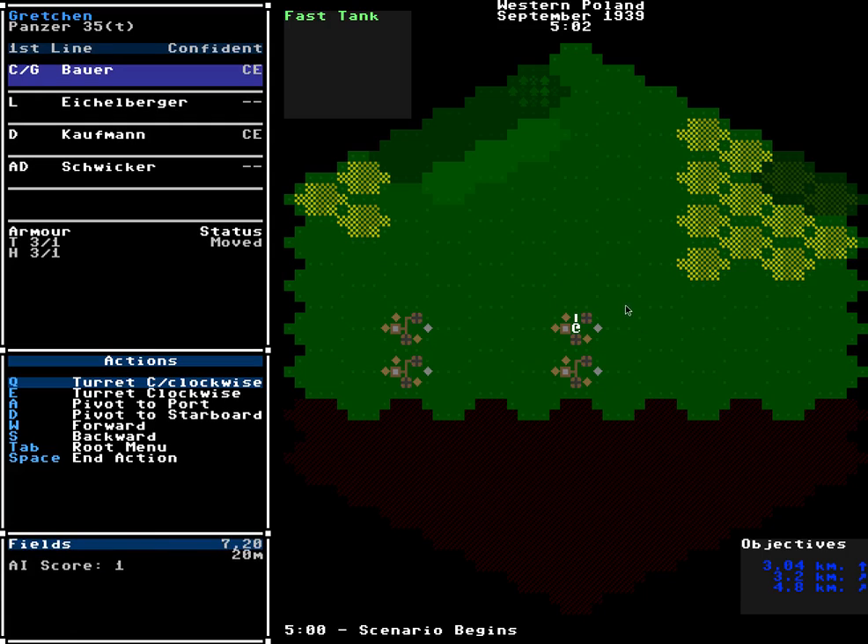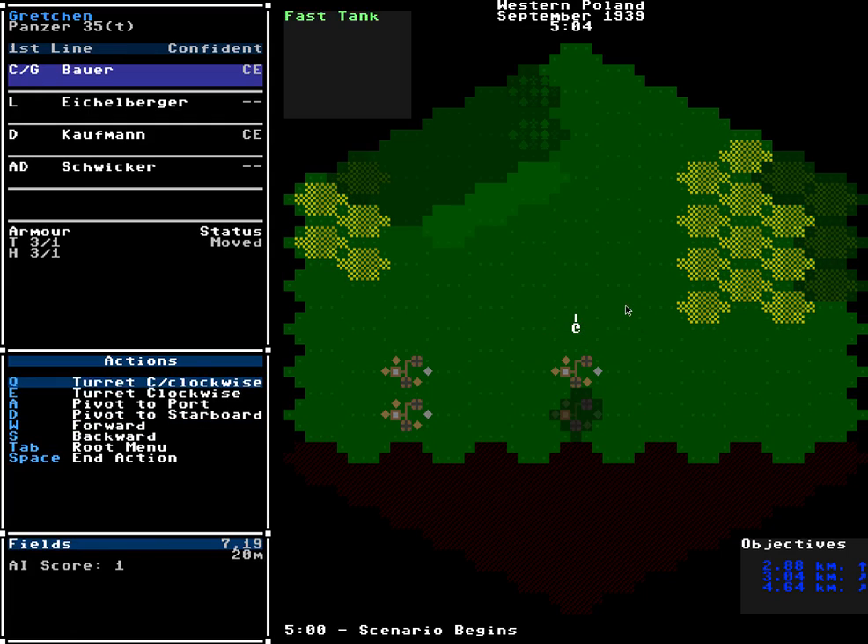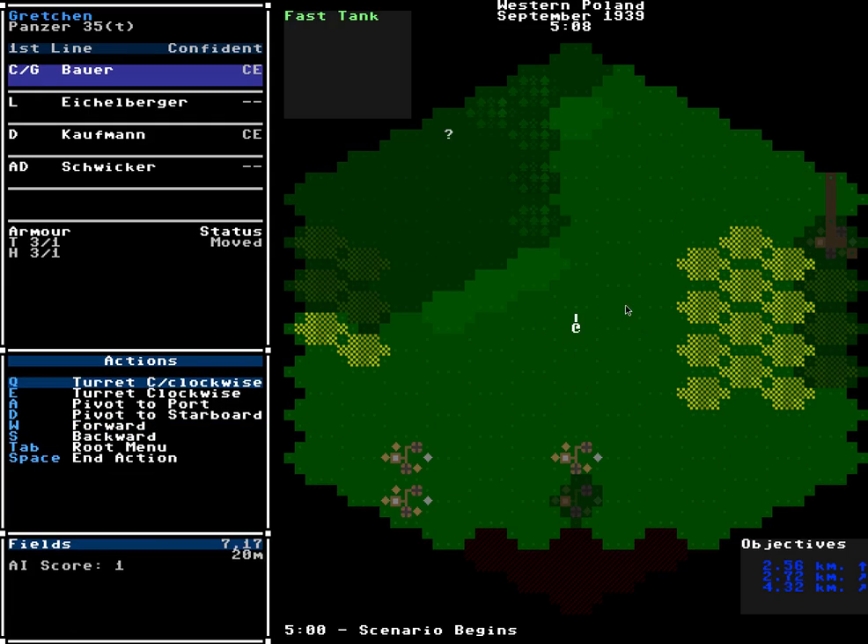We've moved up a little bit along the map toward some of our objectives, and here we've spotted a possible enemy unit. In the future, some of these might turn out to be nothing — false reports or nothing there at all. They might also turn out to be friendly units that could join your battle group. At present, however, every time you run into a possible enemy, there is an enemy unit there — you just don't know what it is until you get close enough to spot it. There's also an entire spotting system that determines if units can see and identify each other based on their actions, terrain, and range.